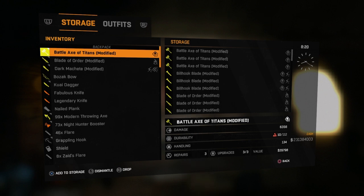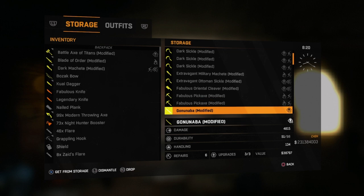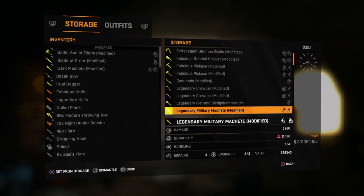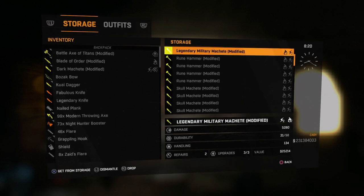If you see that screen, that means you did it. You now have access to all your storage and you can dupe anything in it, but only one item at a time. If you try to dupe something else after you've dropped an item, your game will crash. So only do one item at a time.